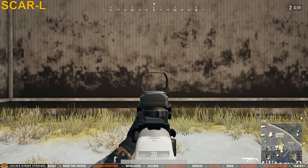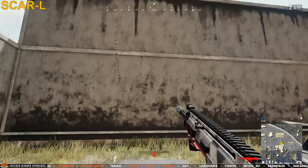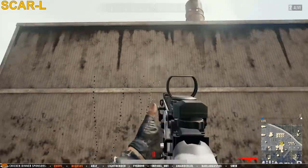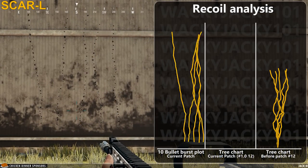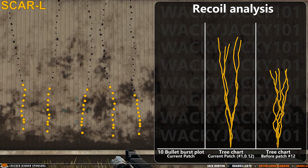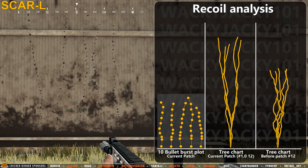Now to the SCAR-L, a weapon that still has a lower rate of fire than the M416 and for that reason is considered by many to be easier to control. Again we see very fine predictability in the handling with decently low horizontal recoil. Comparing the new SCAR to the old, I would almost say it got buffed, because you have very good handling early in the spray and the horizontal movement seems more consistent when it happens, and won't just jump left and right as it did before. The 10-bullet burst plot looks almost exactly the same as the M416, with high consistency between bullets and the big jump between the first and second bullet.